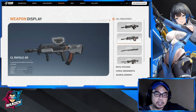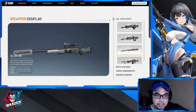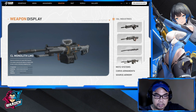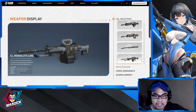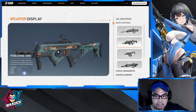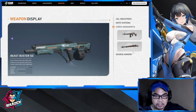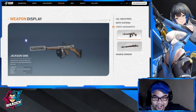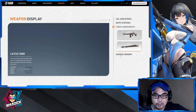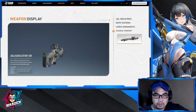Weapons so far have fairly simple designs. We have automatic rifles, a sniper rifle, a machine gun, and submachine gun classes. There are also some older-style designs — a Garand-inspired weapon and a Thompson-inspired weapon. The Source Armory line looks more futuristic.